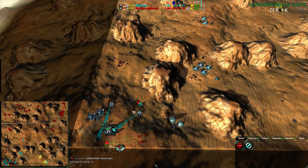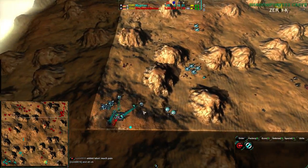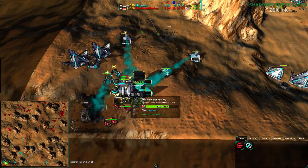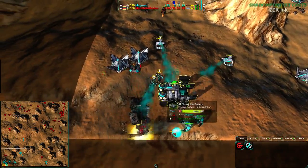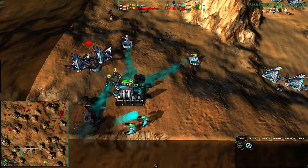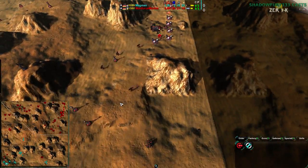Both players did express dislike for this particular map, so I imagine in the next couple of games we'll see them playing a bit more comfortably on maps they prefer. Magman's going to be the one choosing the map for the next game, so Mortarus may be out of luck. However, if Magman does win, then Mortarus gets the next map choice — so ultimately it works out okay.